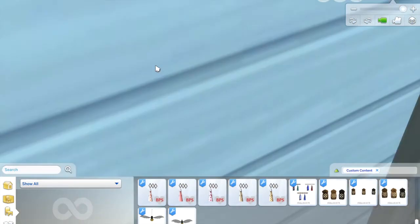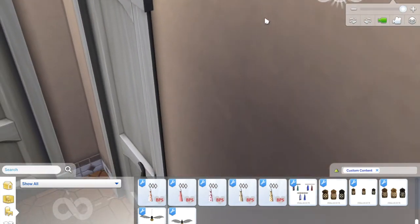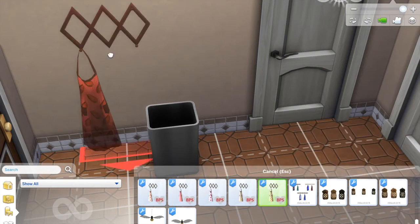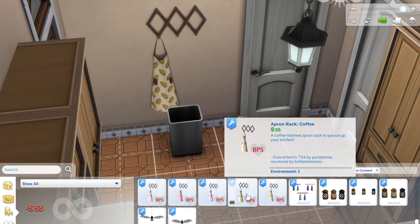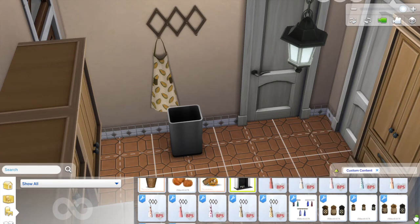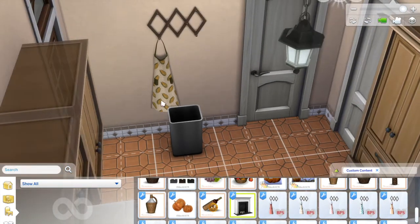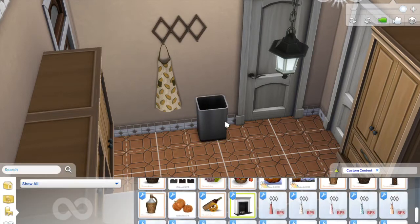The aprons — I definitely wanted these because with Thanksgiving you're going to have a lot of cooking. I found these hanging aprons and they came in a pack: there's a Thanksgiving one, a coffee one, butterflies, Valentine's Day, fruit, and more. I'd recommend downloading the whole pack but for this purpose just use the Thanksgiving one. It looks like it has corn on the cob on it — really cute decor, and I'm scooting it over so she has her apron accessible when she comes into the kitchen.